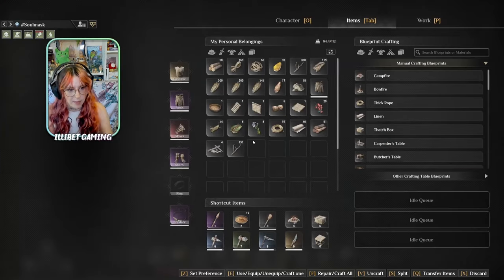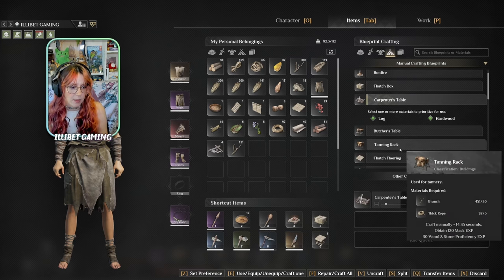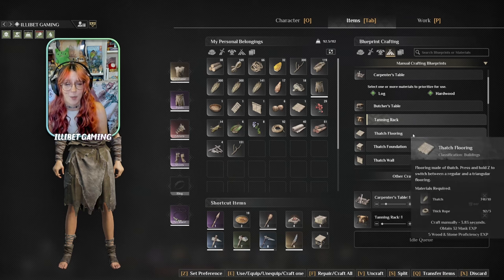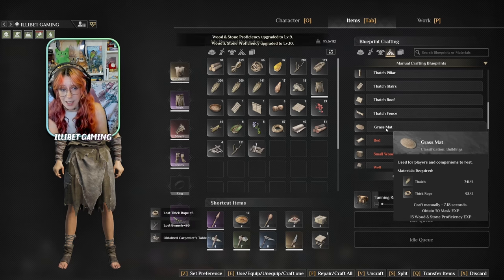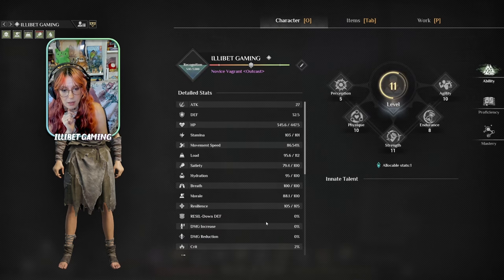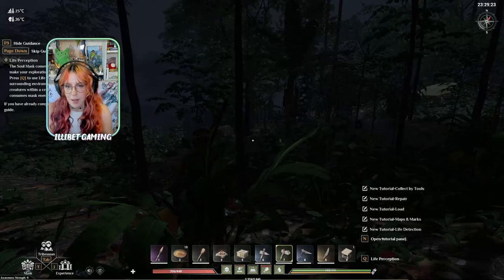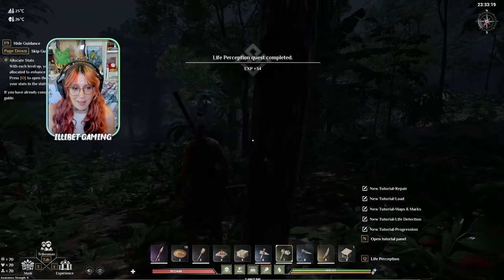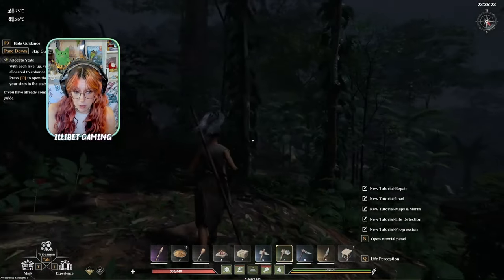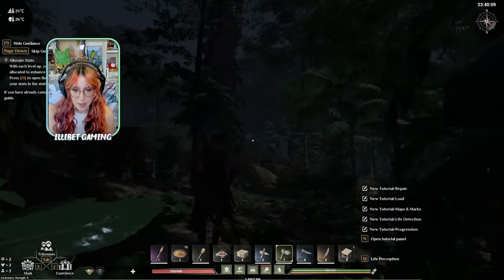I have enough to craft my carpenter's table. I'll also need a tanner's rack. You can also put down a grass mat and sit on it to regenerate your morale. Sleeping or sitting on comfortable things will regenerate that and you'll be prepared for life. Another great thing about this game is life perception, which is the next quest. We can detect enemies and eventually scan them for their stats. If we level that up through our mask we need to raid some temples and get some crystals for that.